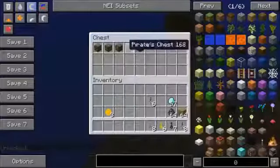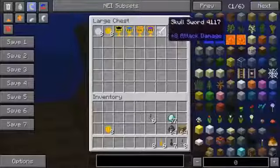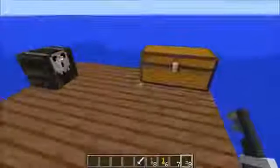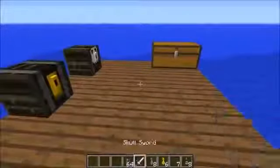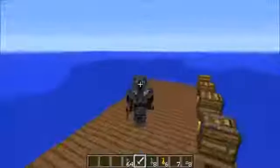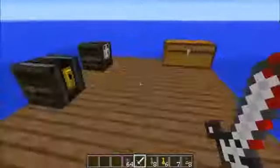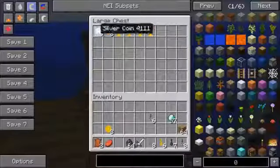These chests do not have any recipes - the only way to possibly get them is from the structures. There are some cool items in this mod too, like the skull sword we saw a couple times. It doesn't do anything special but it's better than diamond. Let's check out how it looks - oh yeah, you see the blood on that? That's from all the monsters I slayed. Very powerful.